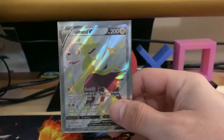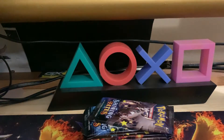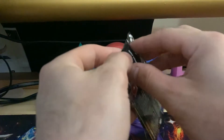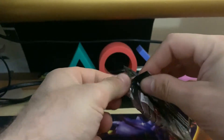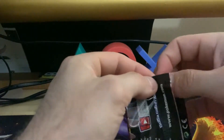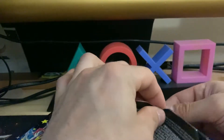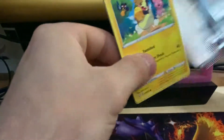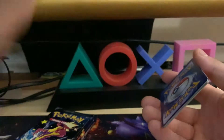There we go, there's the shiny Bolton V. It's the only tin promo that I really wanted. I had a choice of all the tins this morning but no ETBs, no pin collection boxes, no Pikachu boxes. Probably would have gone with the pin collection or the Pikachu box if I had the opportunity, and if there were ETBs I would have gotten Hidden Fates if they had any.